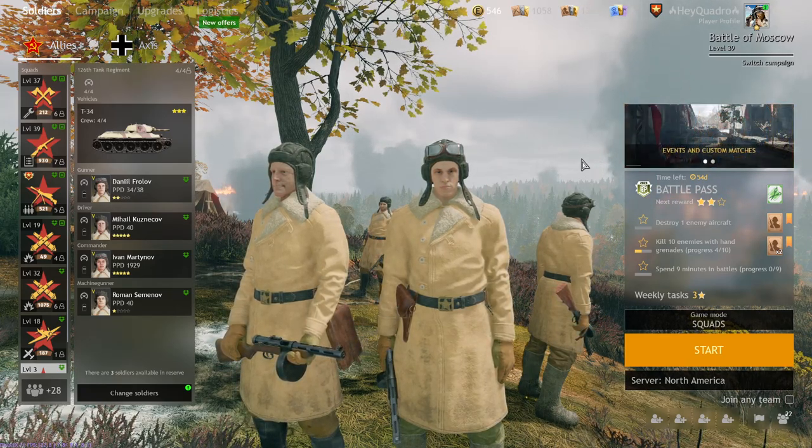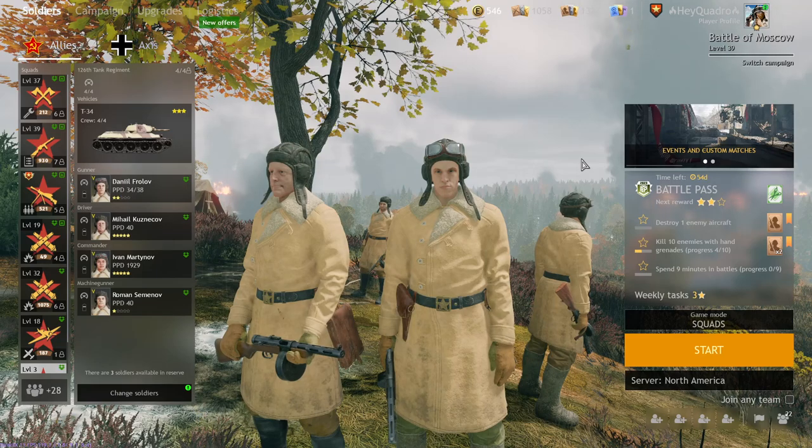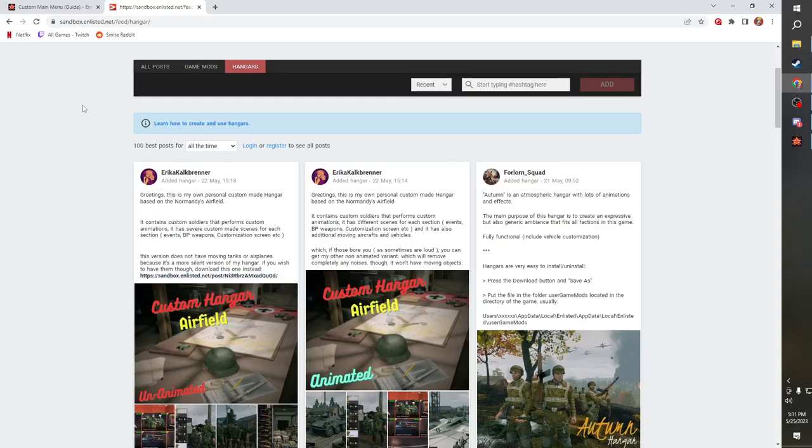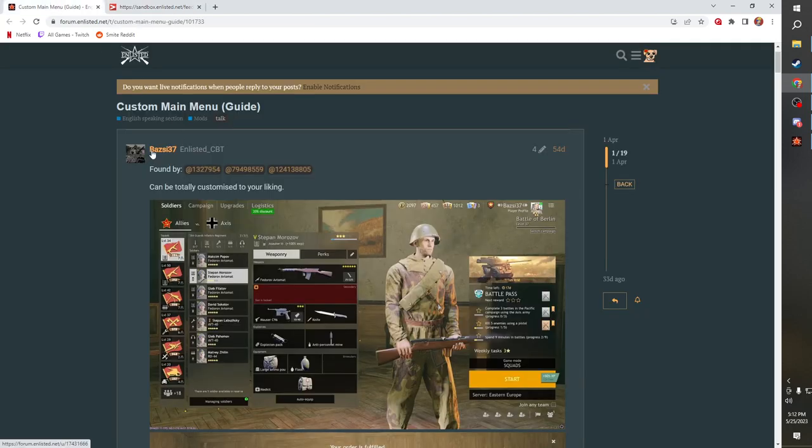The first thing you need is a PC because you can't do this on console. Past that, you'll want to get the file from the hangers tab at sandbox.enlisted.net. This will give you a feed of available hangers — I'll leave a link below. You can also create your own; there's a guide on how to create and use your own hangers, or you can check out Bozzy37's guide.